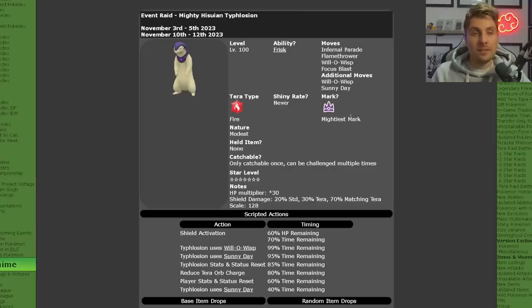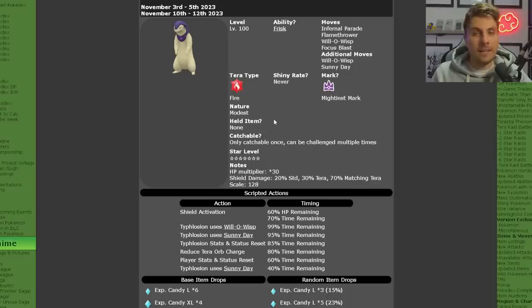So no Eruption on this Hisuian Typhlosion. Now it is going to be a Fire Tera type. Of course, it is going to have no shiny raid, so it won't be available as a shiny Pokemon as always with the 7-star Raids. It will have a Modest nature and is only catchable once per save file.